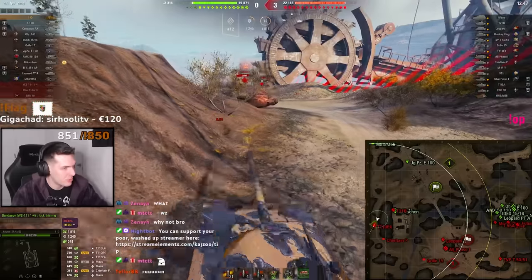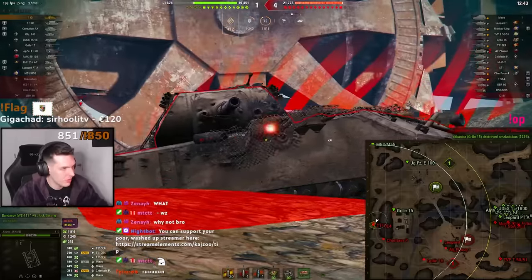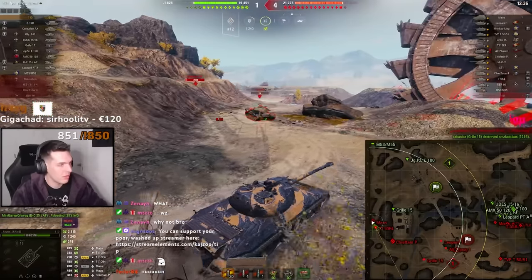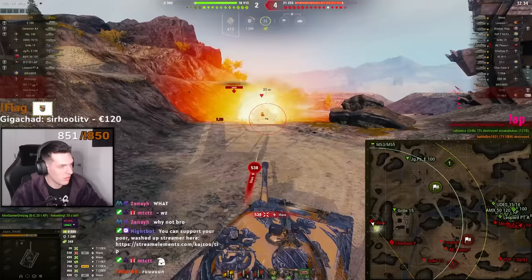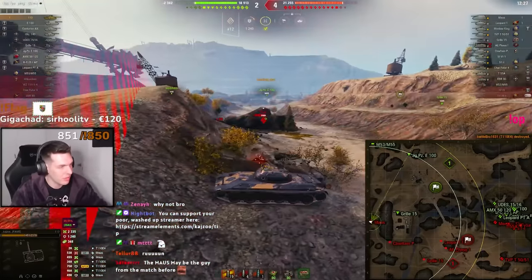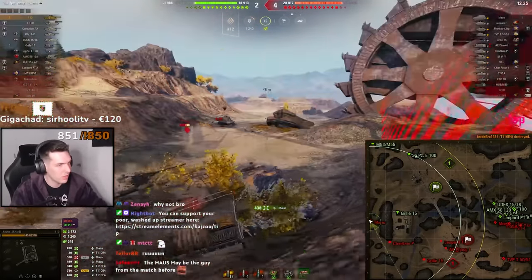The E4 keeps pushing. It's very important to finish the E4 as he is a one-shot, and right after that we can turn our attention to the mouse. Whenever you're getting pushed by a mouse, the best thing you can do is to hug his side, auto-aim and just keep moving so he has no chance to shoot you in the cupolas.